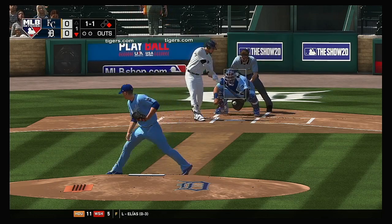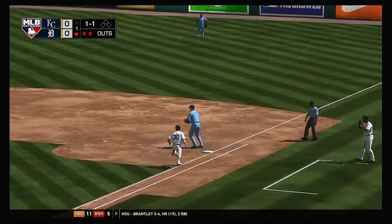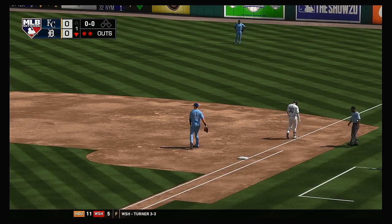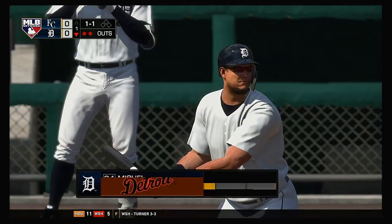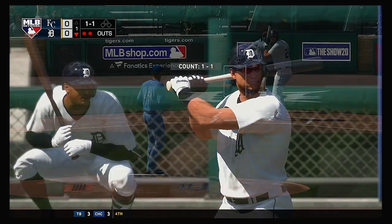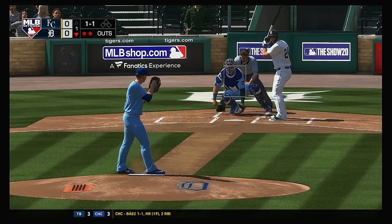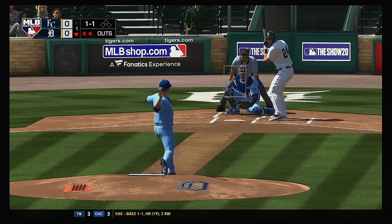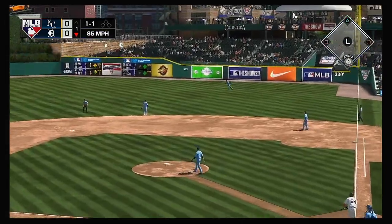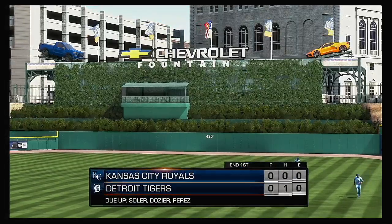In now, Harold Castro. Hit weakly back to the mound. The second for one, return throw is in time — and they do get the double play. Bases are empty with two gone, and that brings in Miguel Cabrera. A 1-1. Hit the other way out toward right field. Solaire is there and that's the third out.